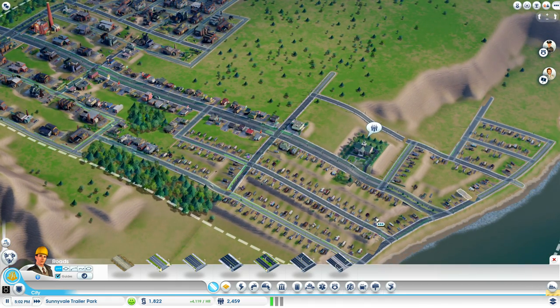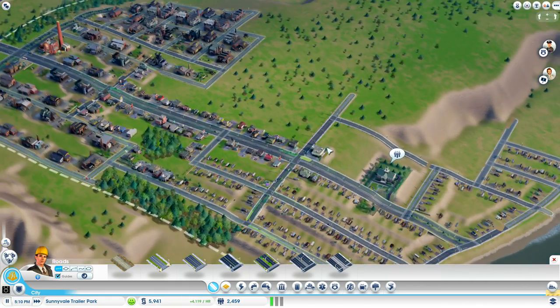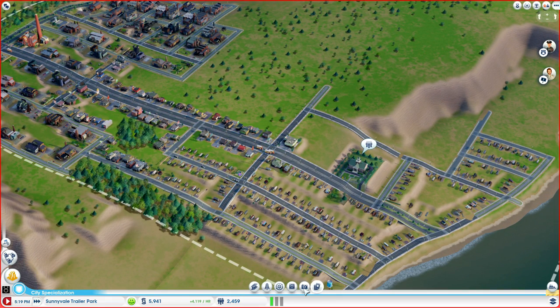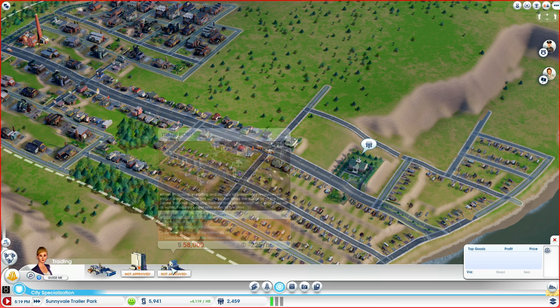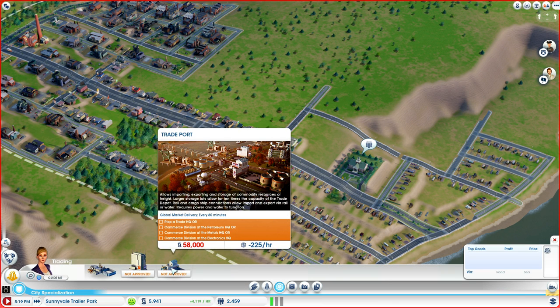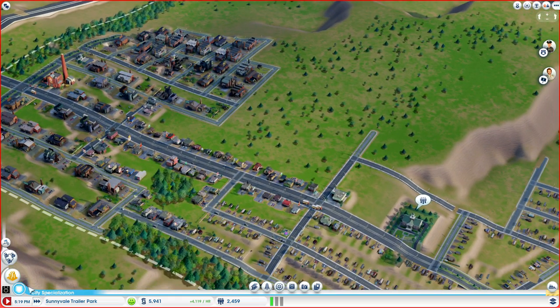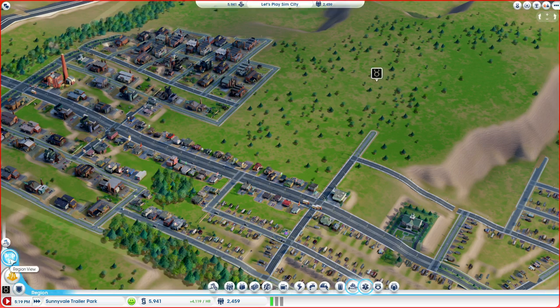These will look nice once they start growing — they have a nice oceanfront view. And eventually we'll be able to do some of the specializations. Mainly the specialization I think we're going to focus on is going to be the trade port. Alright, so I'm going to end the video and go into region view.